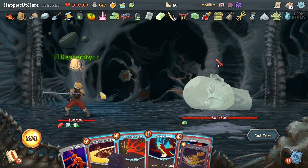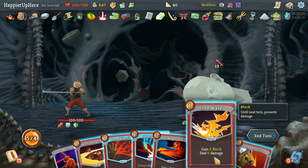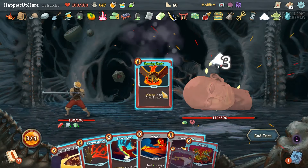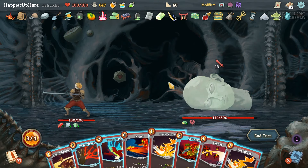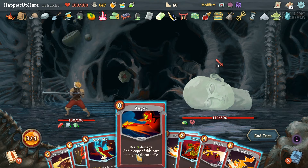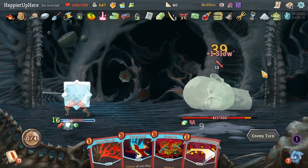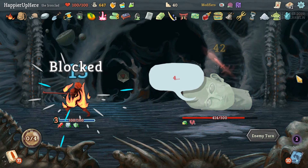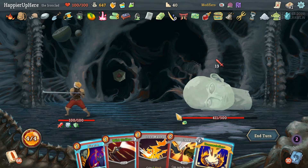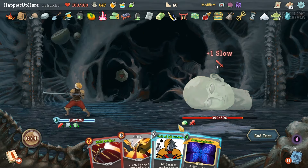13 incoming - we need to draw something defensive otherwise we won't be able to defend. Let's see what Pommel Strike gives us: Burning Pact. That's 12 defense plus the Plated Armor. Let's do Anger, Iron Wave, Iron Wave, and Sword Boomerang for 27. Close - got lucky with that Iron Wave. We should also pick up more defensive cards since I'm noticing we're lacking those. Let's do Disarm, Iron Wave, and then Transmutation.